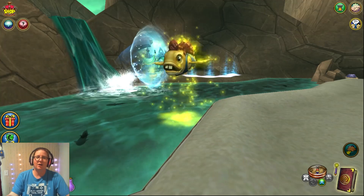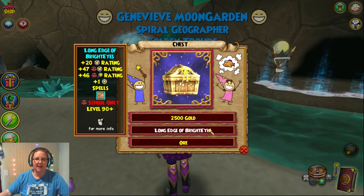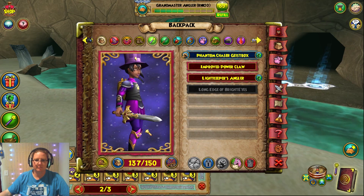A mullet fish? Come on — you gave me another chest. Long Edge of Bright Eyes — well, that'd be nice if, you know, for balance. This looks just like the one for the bundle.